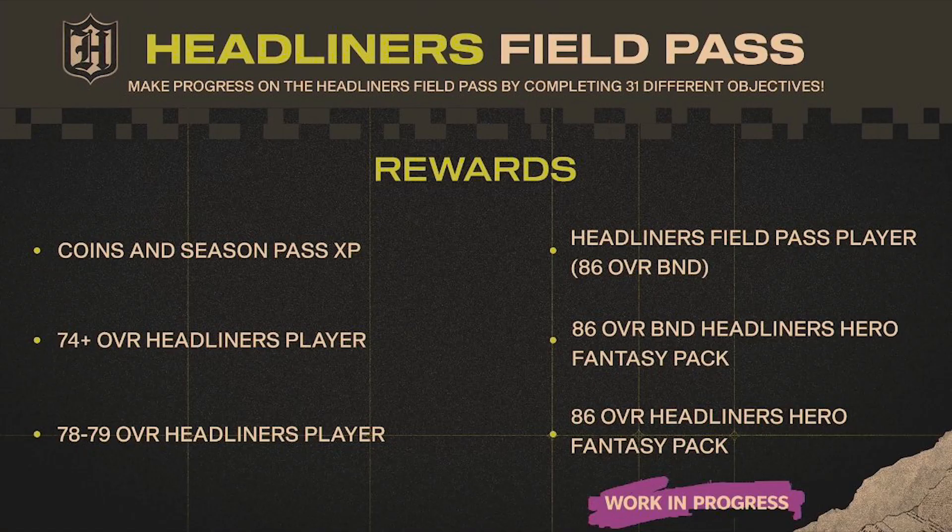Now into the headliners field pass — think of it like the MLB The Show program XP path, where each program gets its own field pass XP reward path. For the headliners one available at launch, you can see coins, seasonal pass XP, and a 74-plus overall headliners player reward — which I think confirms there will be a re-roll at launch. You can also get a bound card, which is the new NAT, an ACS overall random NAT, and a sellable ACS overall hero fantasy pack.